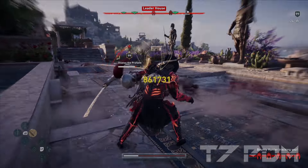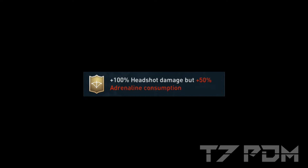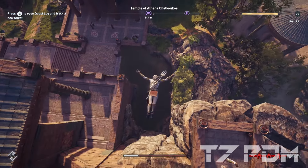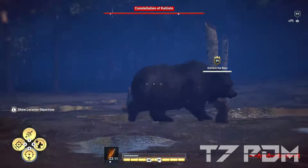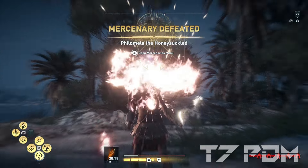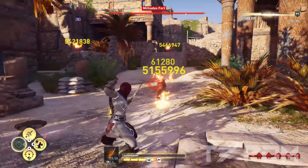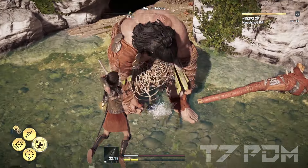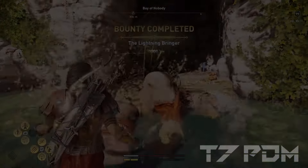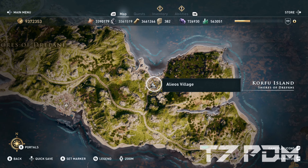At number 9 we have our first legendary engraving: 100% hatchet damage but with 50% increased adrenaline consumption. These 100% hatchet damage act like critical damage but only work with arrows on headshots. The advantage is that you can use it instead of 20% warrior or assassin damage on an armor slot, so it won't overlap with critical damage. It makes a hunter build crazily strong. This engraving is unlocked on Corfu Island by solving the captain in the Cyclops Ostrakon — the solution is found in Alio's village.